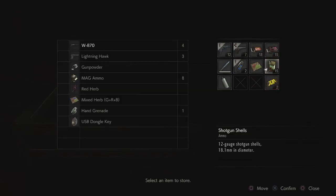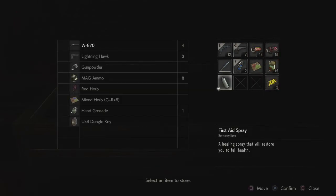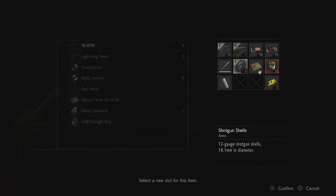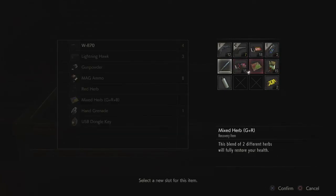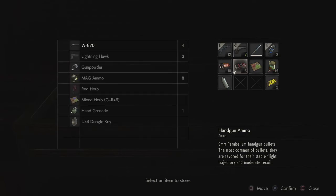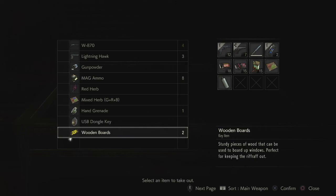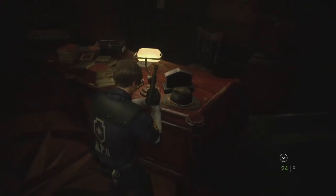I'm gonna save here — obviously we can reload if we die and then do more inventory sorting. I applaud speedrunners who can inventory manage on the fly. We don't need wooden boards, obviously. Nice fedora — I wonder if that's like where Mr. X got his. Alright, saving. Almost forgot — oops.